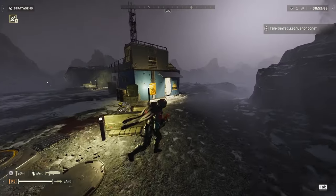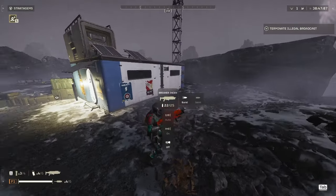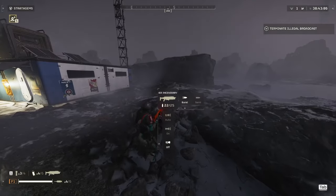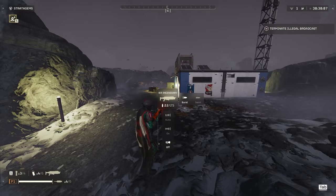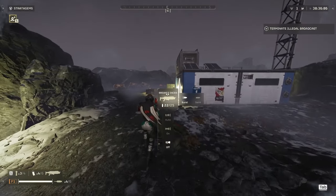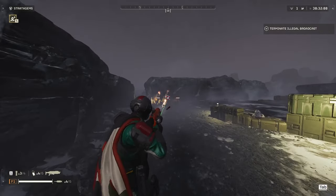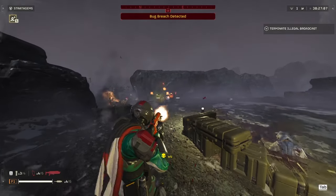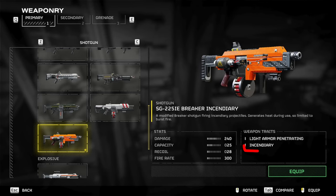The breaker incendiary is an auto shotgun, but it only has two fire modes: burst and semi. It has 25 bullets in a mag, and essentially you're going to be tapping a lot even though you're running burst, because when you hold your fire button it only shoots three times and you have to hold again. It also has the incendiary trait, which means every bullet you fire burns your enemies.